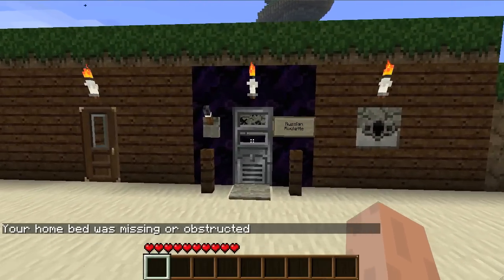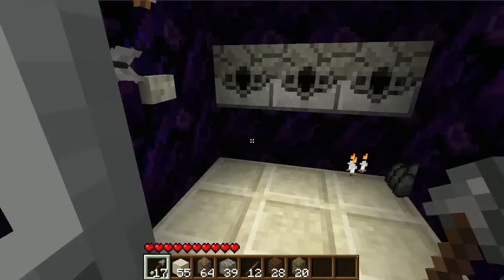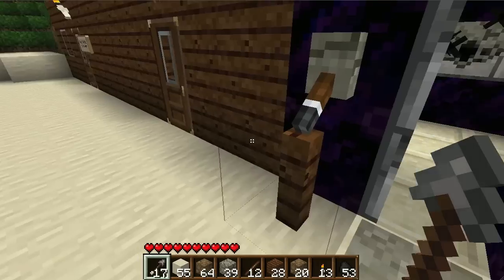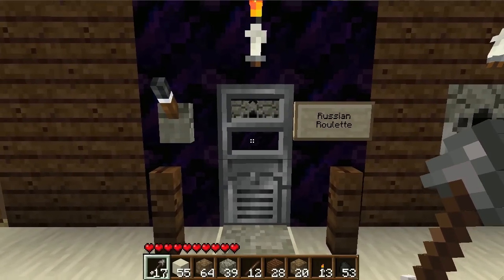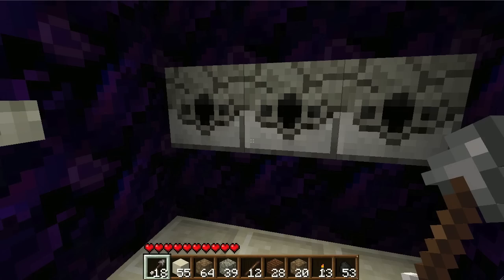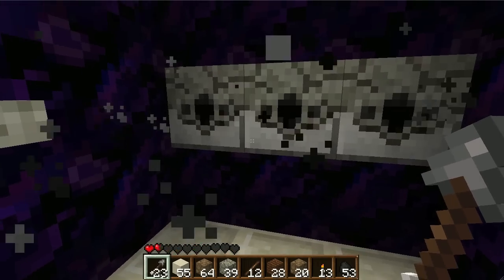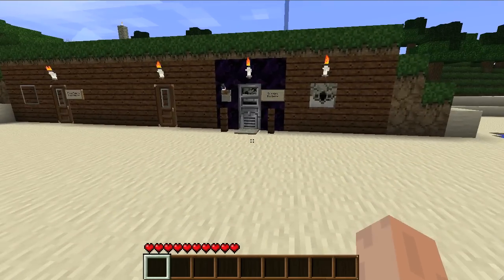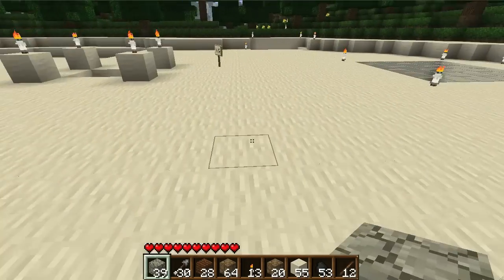So that is the Russian Roulette Room. There's one more feature. If you flick this lever down, it'll hold the door open, and you can go inside and pick up your stuff in case you don't want to actually play. And you can flick the switch back up to arm it. Let's give it one more try and see if I win or lose this time. Not so lucky that time. Better stop while I'm ahead. I can just flick this lever up or down and pick up my stuff and get back out.